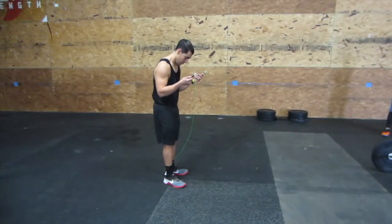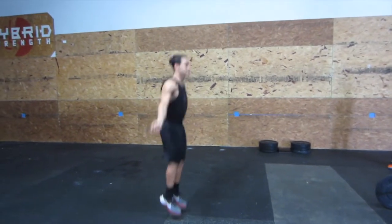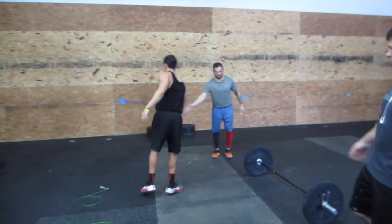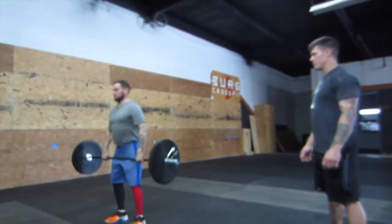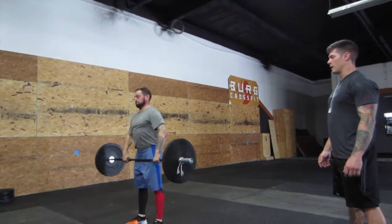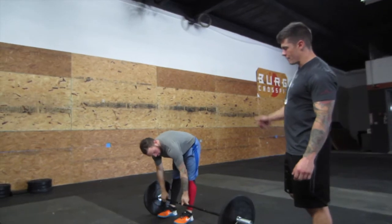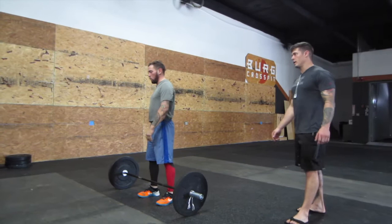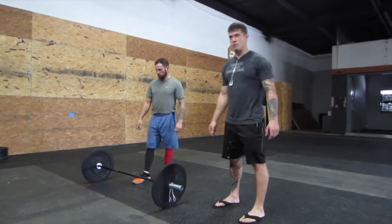We'll start with double unders, twice a round. Then tag your partner in once you complete 100, or they can trade off — it has to be a tag in. Then they will perform either a power clean or a squat clean, locking out at the top. The bar needs to touch the ground every single time. Weights are 185/115 for advanced, 135/95 for intermediate, and 95/65 for beginner, men and women.